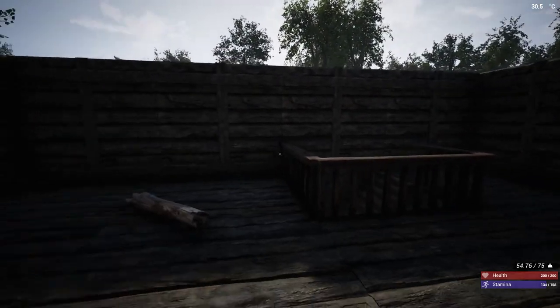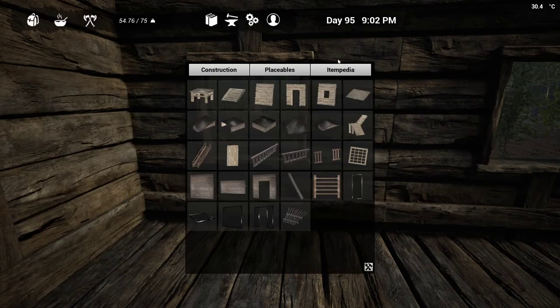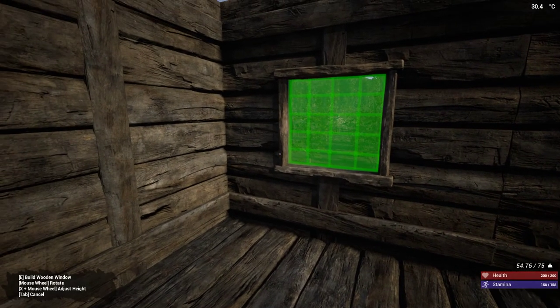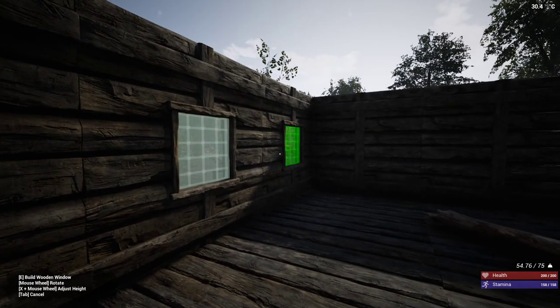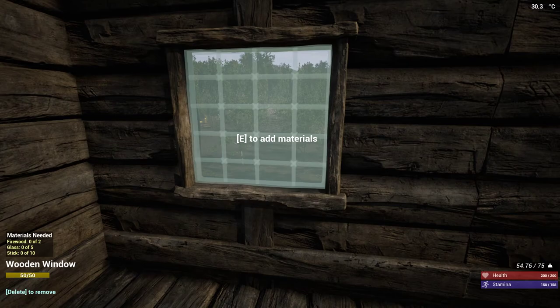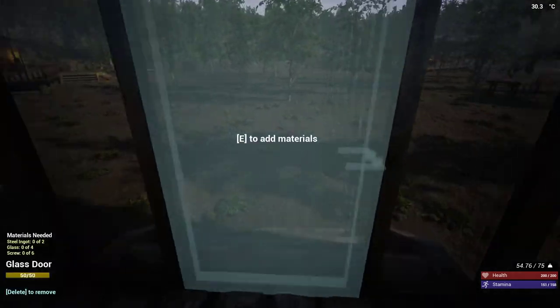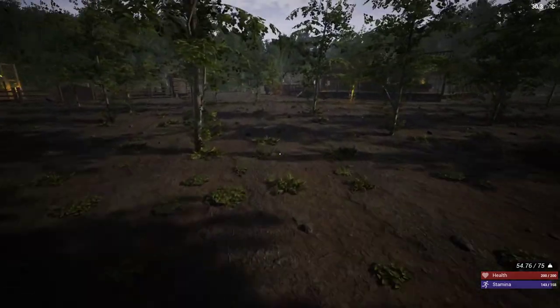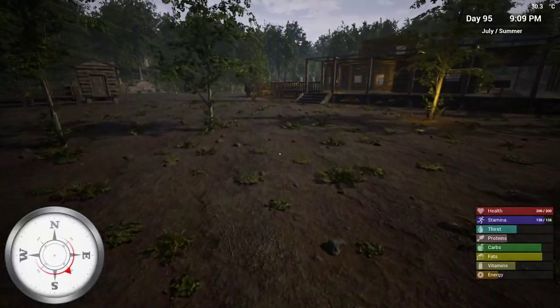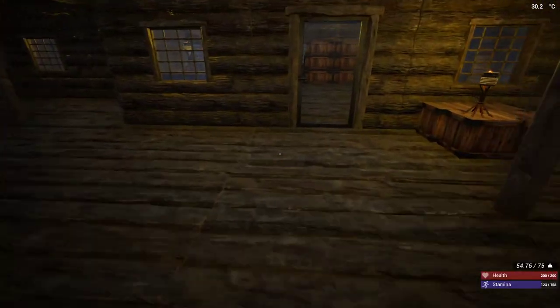All right, there is the next floor now. Oh look at all this garbage. Windows — and just a reminder: two firewood, ten sticks, five glass. I have enough glass made for two of those windows. What time is it? Nine o'clock at night. Yeah, it felt late. How's my energy? Terrible.